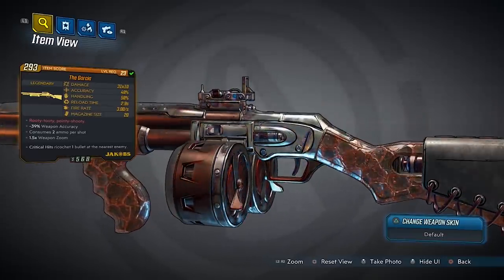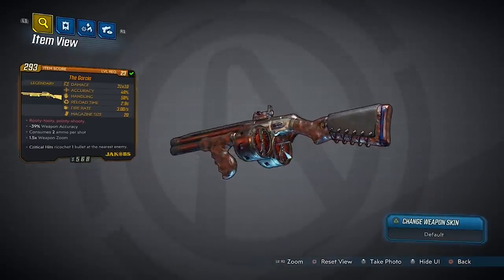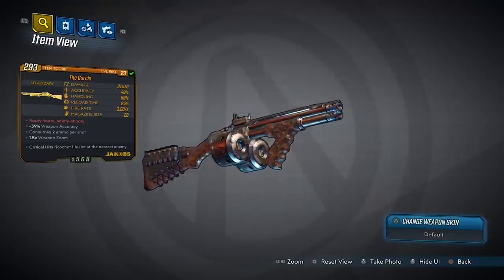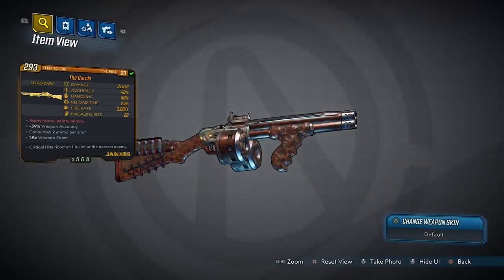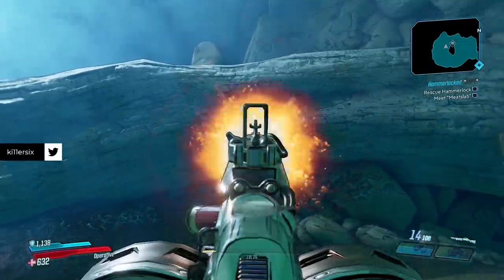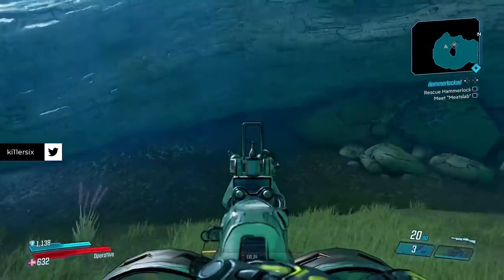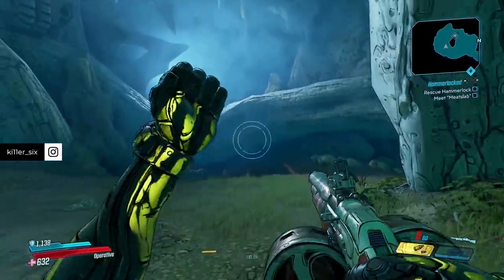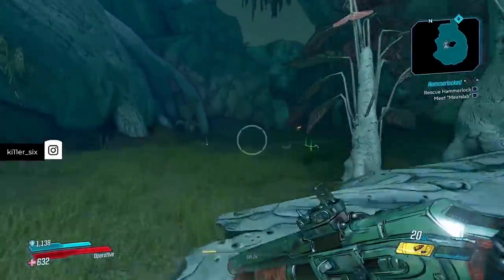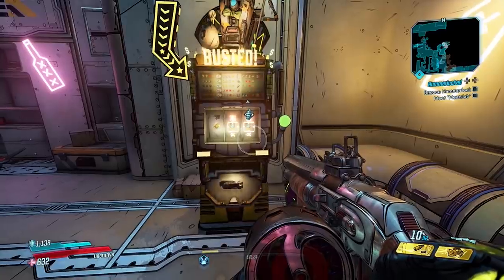The Garcia — look at the skin on this thing, like dinosaur skinned. This is a Jakobs shotgun with a high mag size of 20, consumes two ammo per shot, negative 39% weapon accuracy, but it's 31 times 10 damage. 48% accuracy, 58% handling, 2.9 second reload time, fire rate 3 per second. It has quite the kick — this is me not holding either thumbstick. So it kicks really high and you have to account for that by holding down on your stick and countering the kick. I kind of want to farm Katagawa — I never did farm him when I originally played.